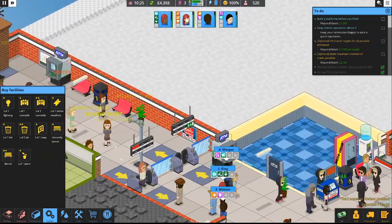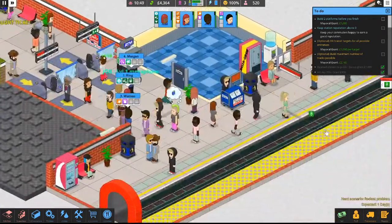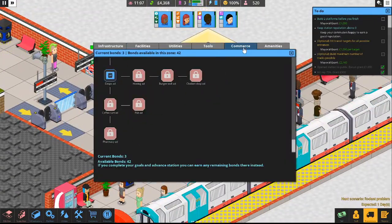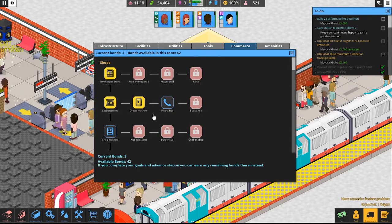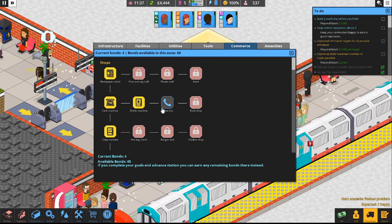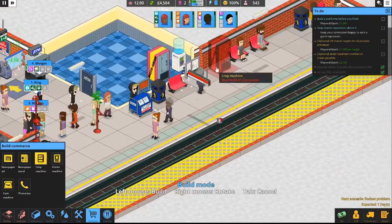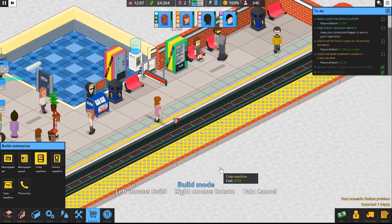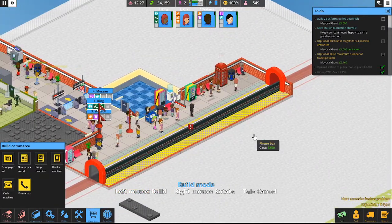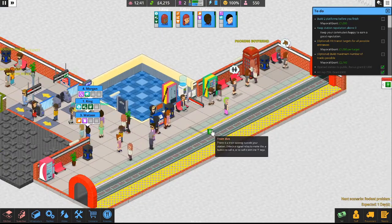We've got three more bonds — let's see what else we can get to improve our station. I can get the level 2 plant. Another train coming in — let's bring that in. Let's go to Commerce and see if we can make a little more money. A phone box or a crisp machine? A bag of chips never hurts — can we get both? Yeah, let's get both. We'll drop a chip machine and a phone box. Oh my goodness, this is starting to look like a station! Got a little bit of everything — nice benches, everyone can buy what they need.